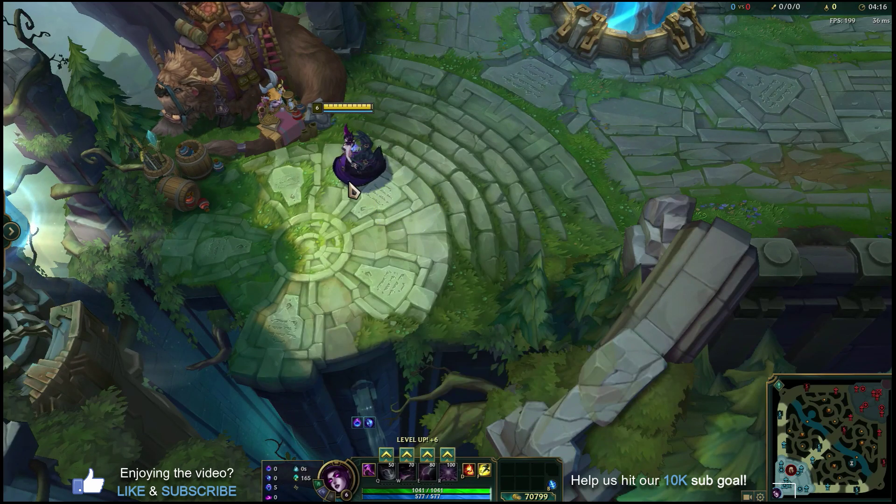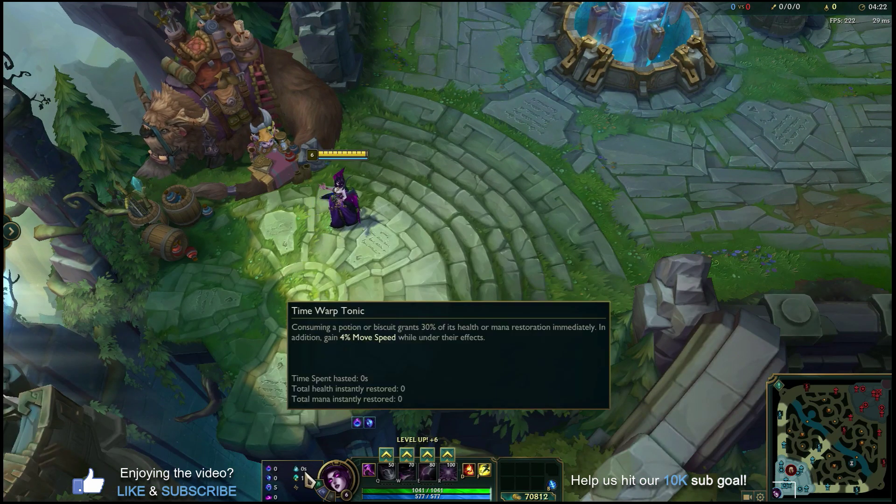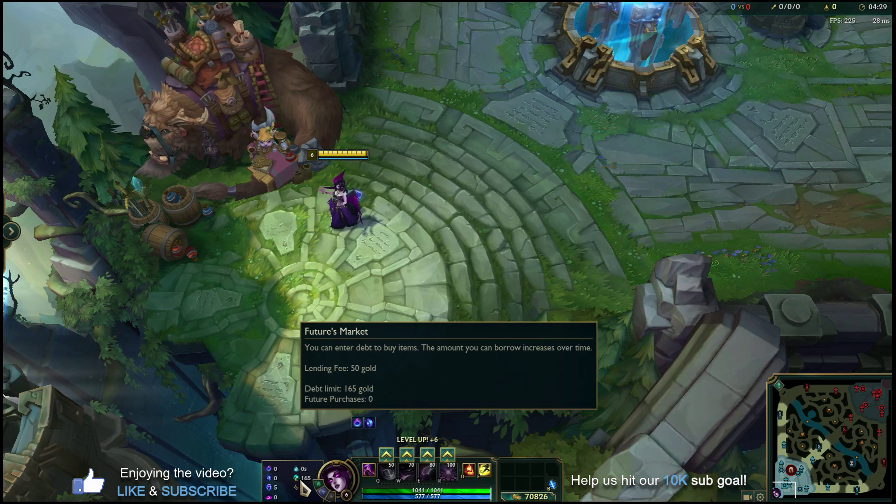Secondary runes give you a little bit more flexibility depending on the matchup, the game, the team comps, and the role itself. I just put in Time Warped Tonic and Futures Market. I like Time Warped Tonic if I'm going to run Corrupting Potion start — it synergizes so well with it, and as a beginner it gives you a little bit of extra wiggle room in the lane phase to take some damage and sustain back up.